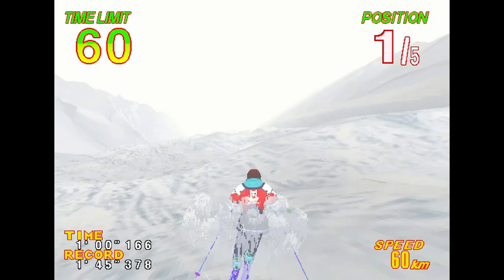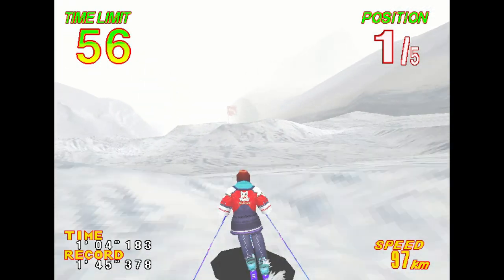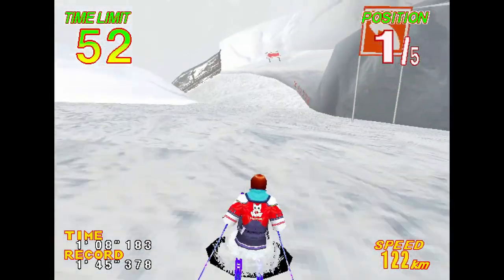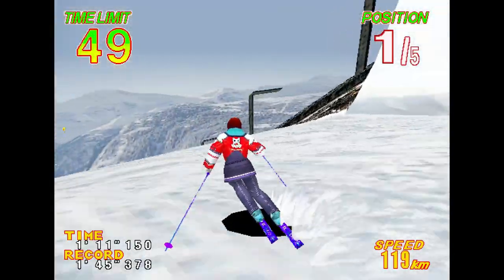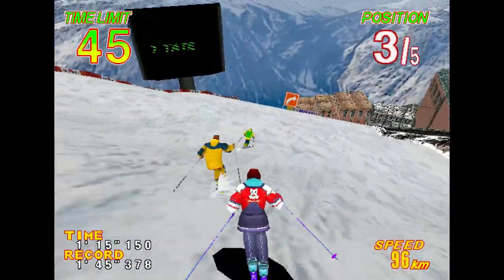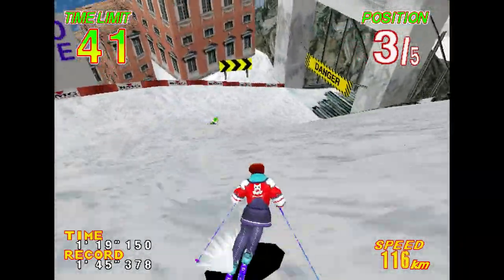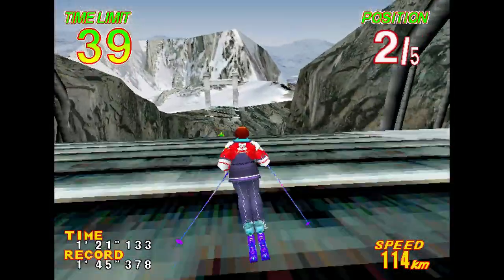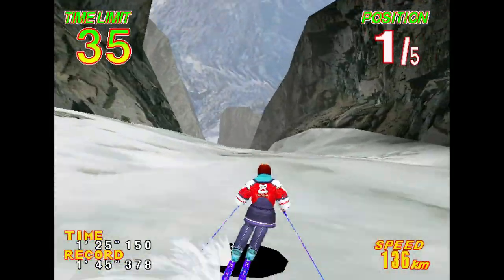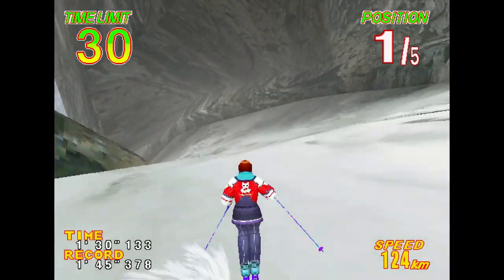Graphically it has a really great look. The GPU on this — that Evans and Sutherland chip I mentioned before in Dirt Dash — has a great fog effect, and it's not hiding draw distance; it's giving you a volumetric atmospheric effect. You'll see I do bounce into things here, because you really need to initiate your turns early — the speed you're carrying only allows so much turning with that forward momentum.